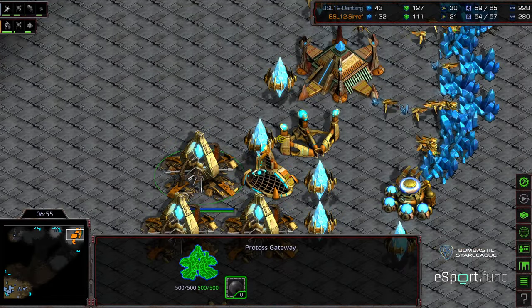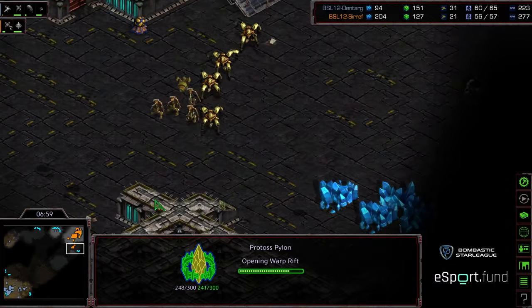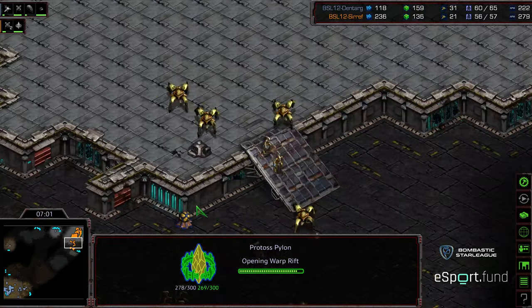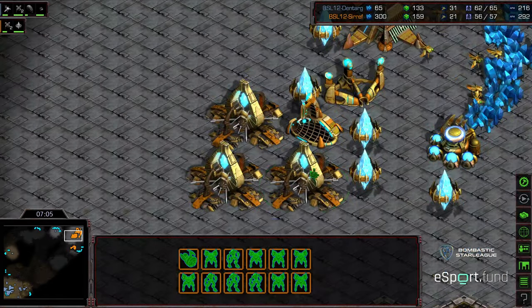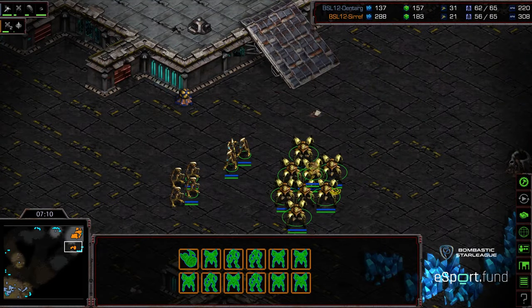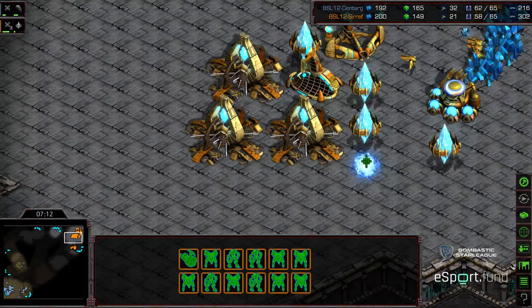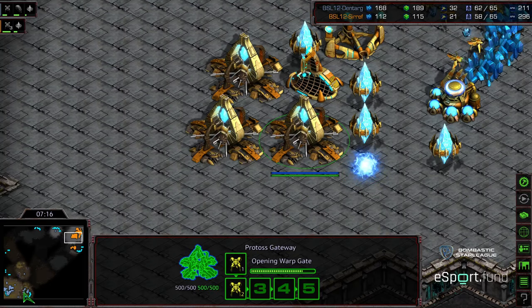Now, the question is, how aggressive does Seraph get with this three-gate Dragoon? He's starting to move out to the natural expansion. He has a little bit of trouble getting his army down the ramp. And is he just going to pause production? It looks like this gateway is currently signed, so it looks like he is going to pause production and potentially grab his own nexus. Never mind — he's continuing the Dragoon production.